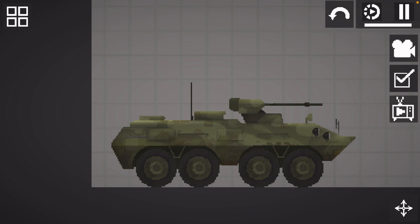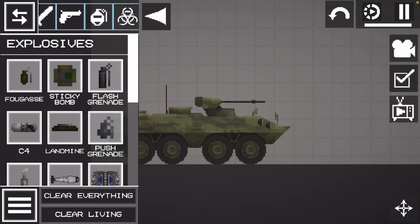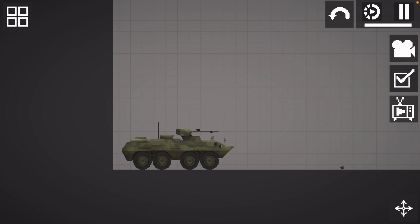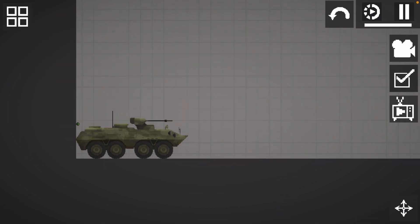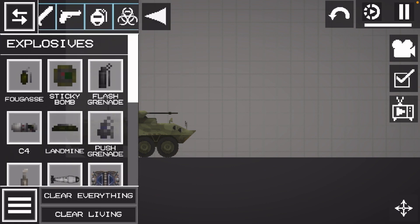So in this new update they've added the APC — I think it's called that, I may have got the name wrong. In the last update they also added a jeep and it was unbreakable, so this time we're going to be testing if the APC is unbreakable or breakable. First we're just going to start off with a regular grenade and a sticky bomb. Let's see what happens — it didn't do really much. Sticky bomb — as you can see it didn't even budge, not a scratch.